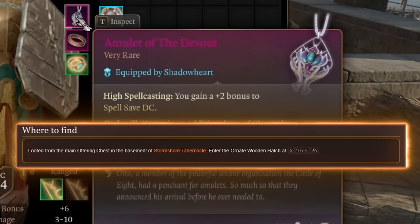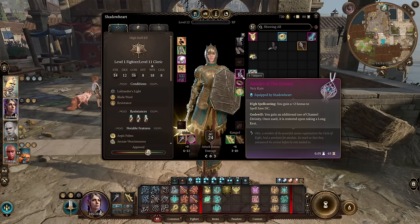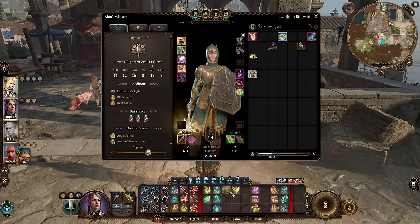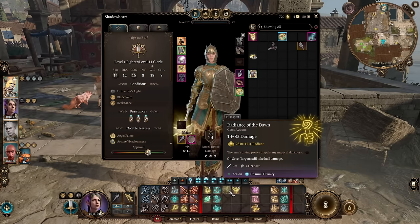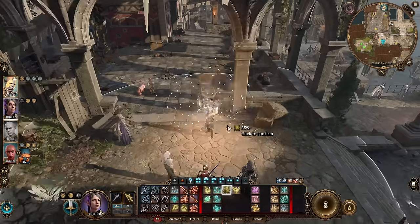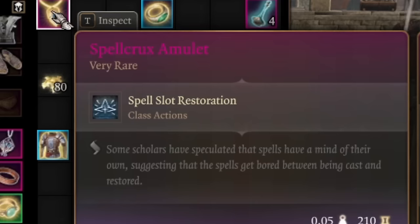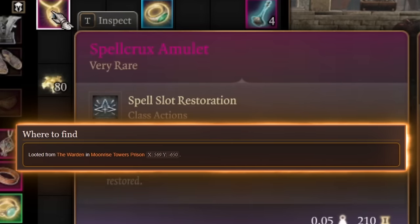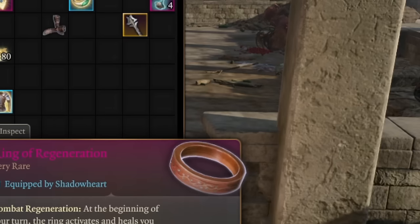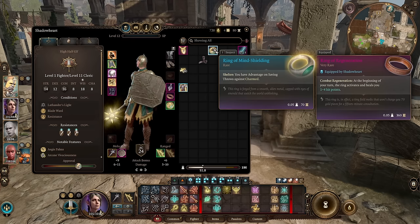Amulet of the Devout is a very powerful amulet — it gives plus 2 to spell save DC, making it harder for enemies to resist your spells, and you can use an additional channel divinity charge. Channel divinity is your Radiance of Dawn, so it will be 2d10 plus 12 radiant damage in a really large radius. Another amulet you want for this build is Spellcrux Amulet — this will give you restoration of any chosen spell slot. For the second ring slot in early game just pick any saving throw ring, like Ring of Mind Shielding, just to have advantage against being charmed, slept, or other bad conditions.